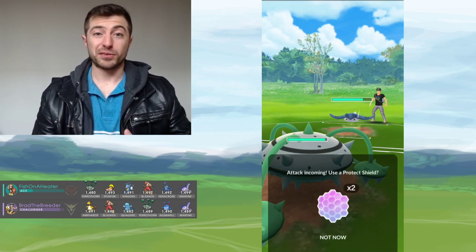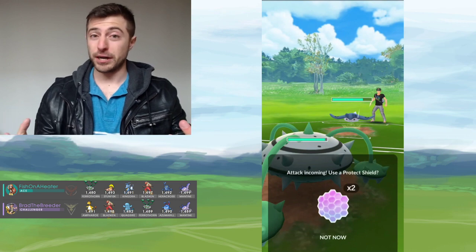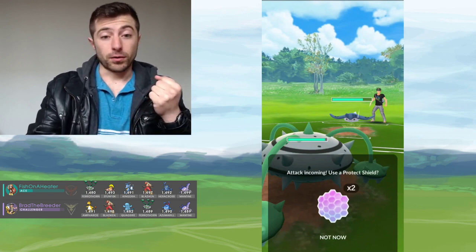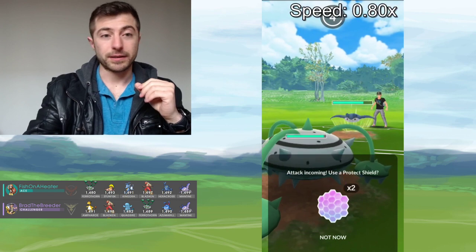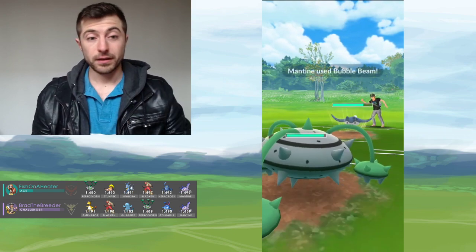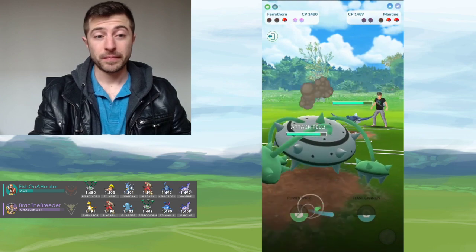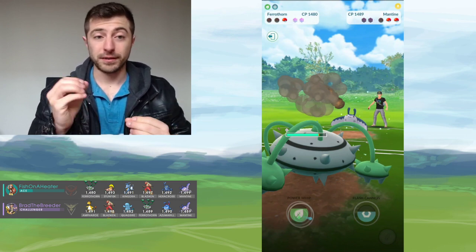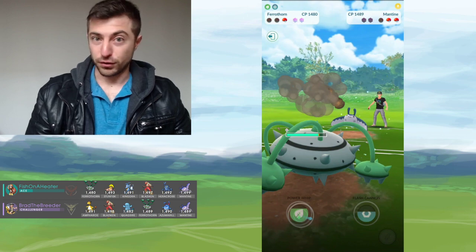When you throw a charge move, that also takes up a turn. So say your opponent throws a fast move and you throw a charge move — that fast move and that charge move will both take up one turn, essentially. The Mantine is throwing a charge move here. Let's just slow this right down. After a Pokemon throws a charge move, the timing of the moves resets. Ferrothorn here is running Bullet Seed, which takes three turns, and Mantine is throwing a Wing Attack, which takes two turns — a three-turn move versus a two-turn move. Mantine switches out, as you can see there, on the second turn of my Bullet Seed.